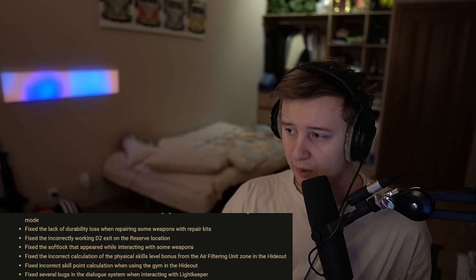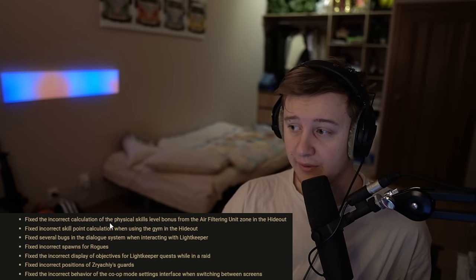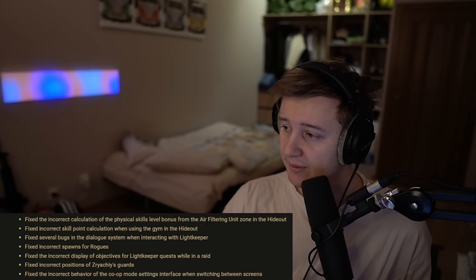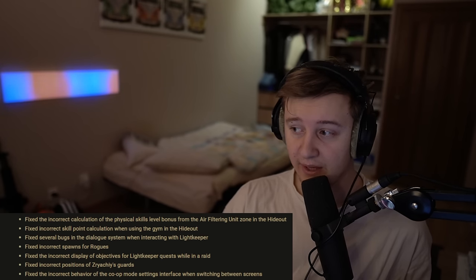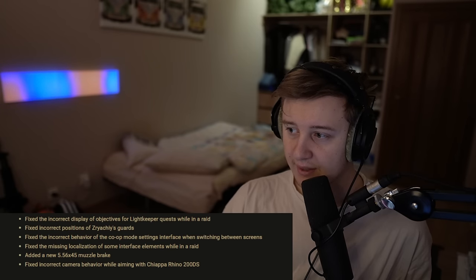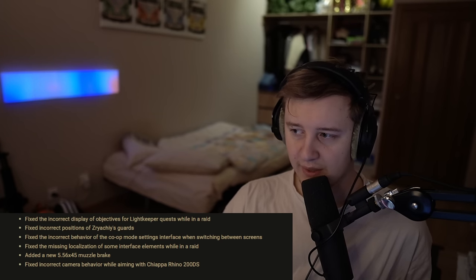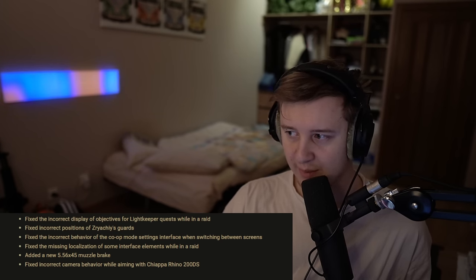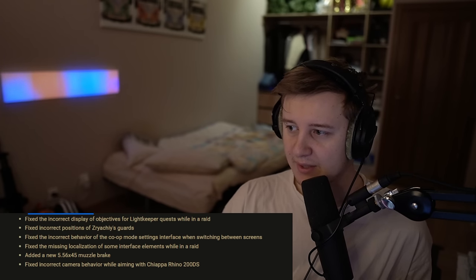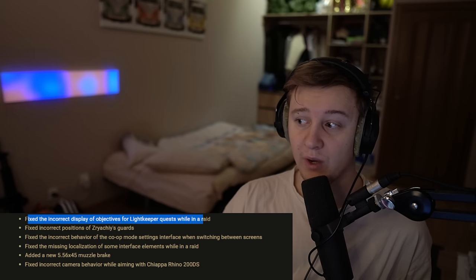Fixed the softlock that appeared while interacting with some weapons. Fixed the incorrect calculation of the physical skill level bonus from the air filtering unit in the hideout — so now we'll actually need to use air filters to get the bonus. Fixed the incorrect skill point calculation when using the gym in the hideout. Fixed several bugs in the dialogue system when interacting with Lightkeeper. Fixed incorrect spawns for rogues. Fixed incorrect display of objectives for Lightkeeper requests while in raid.